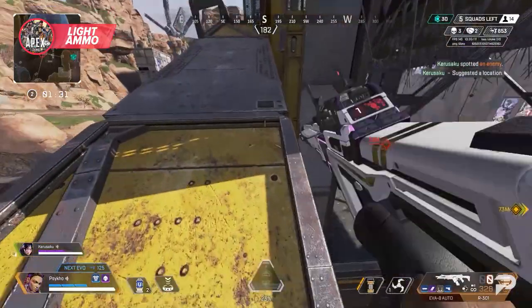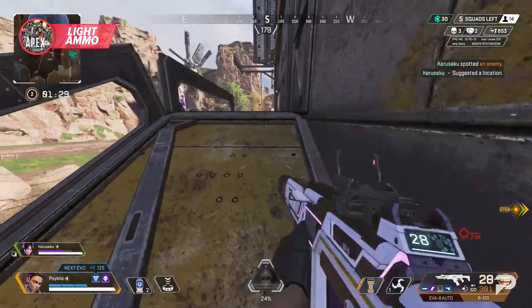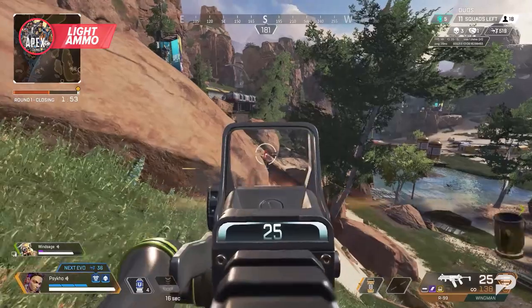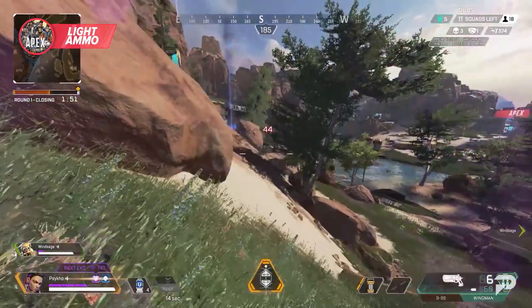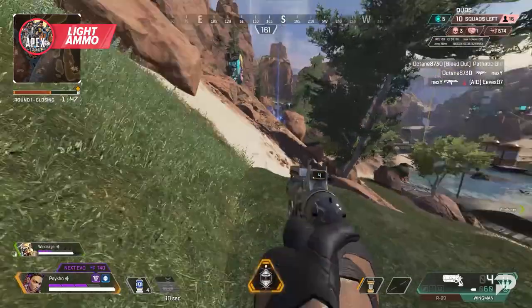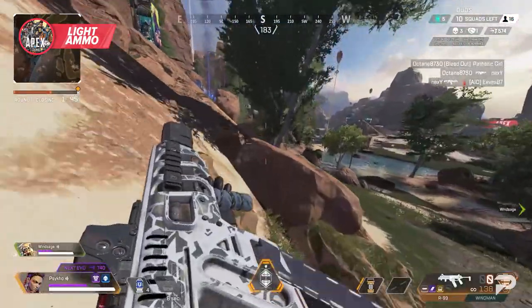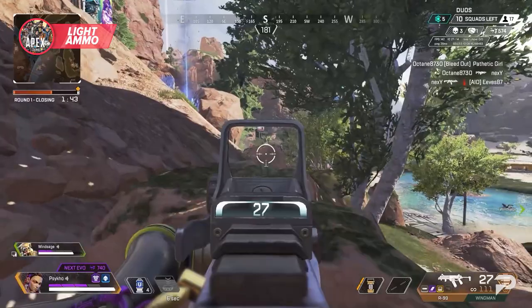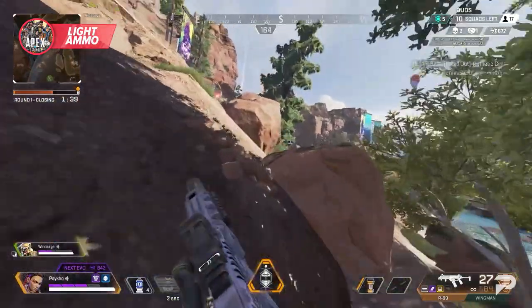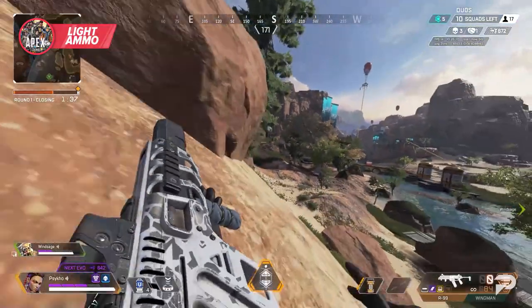With automatic weapons like the R301 and the R99, you want to be unloading your clip as fast as possible while tracking your target. With the low damage and high fire rate, you've really got to make sure your aim is on point to make the most out of these weapons. Light weapons are some of the most popular because they're often the easiest to hit shots with — at most ranges, there's very little leading needed, making them feel like most other FPS games.